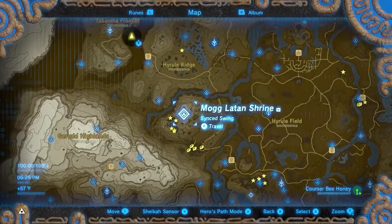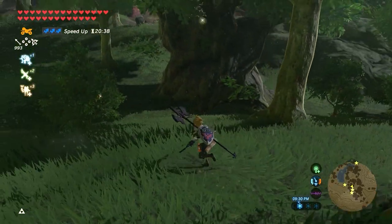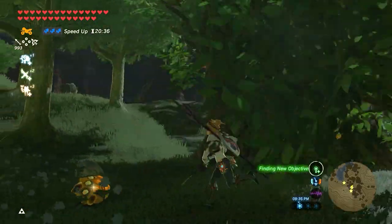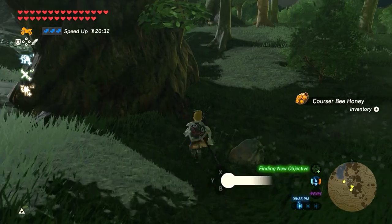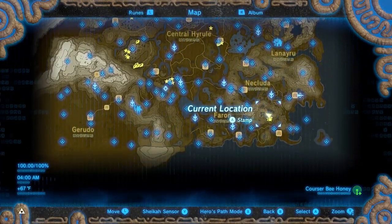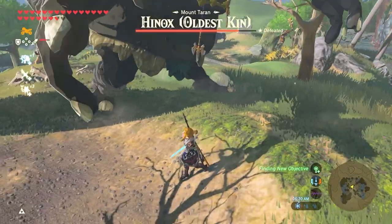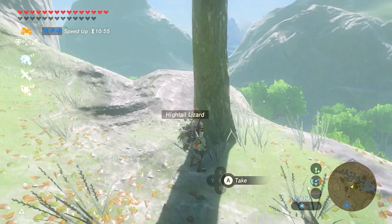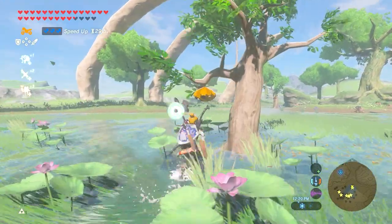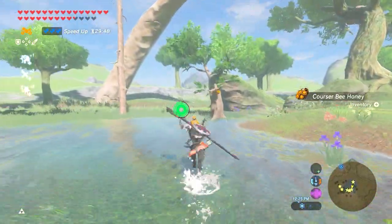Next, Satori Mountain — there's 2 by Rutai Lake and 3 south of that, and of course there's so many things to farm on Satori. My favorite place would be East Nukluta: there are 3 Hinoxes and it's the best place to farm some beetles and lizards, plus there are a total of 6 Cursor Bee Honey very close to one another. I always go here.